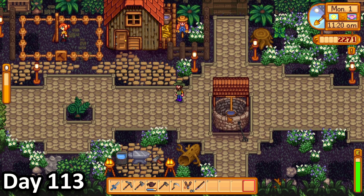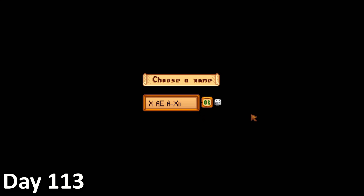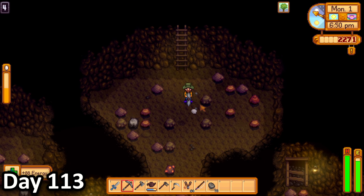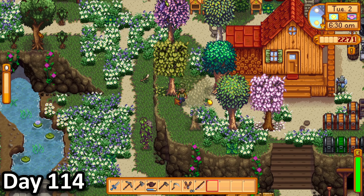I then headed down to the orchard where I was met by a surprise — the floor was purple. After some deliberation, I decided that it looked okay with the aesthetic I was going for. I named my new chicken after Elon Musk's child before finding a strange capsule on the ground, and spending the rest of the day down in the mines once again grinding for stone.